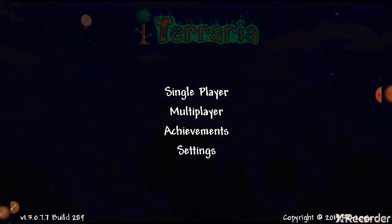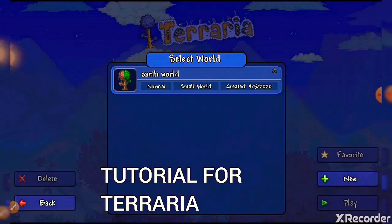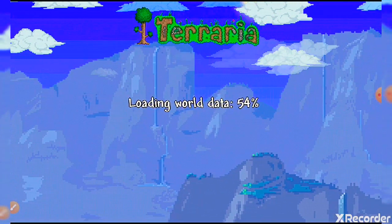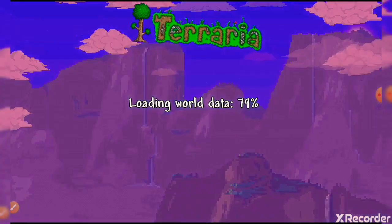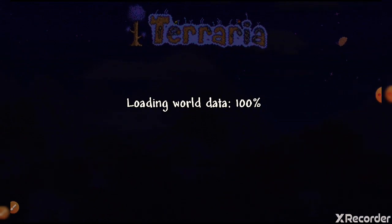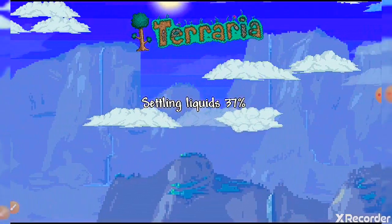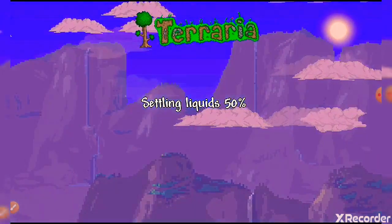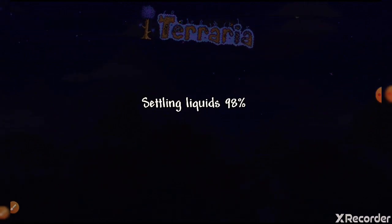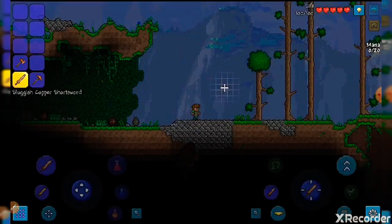Hello guys, today I'm playing some Terraria and I'm going to give you a tutorial about how to play. I already set up my world and my character. First you have to set up the world — you can choose small, medium, or large, which correspond to beginner and expert. When you get into the world, the first thing you have to collect is resources, and there will be a guide — a person with you.